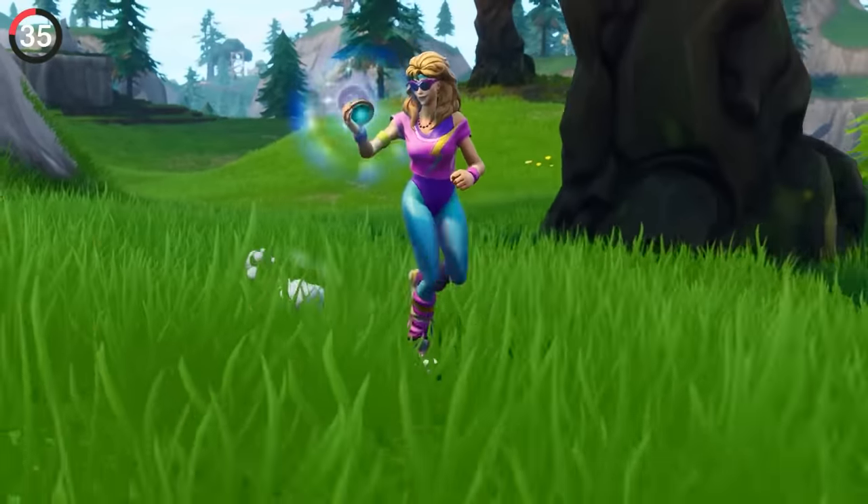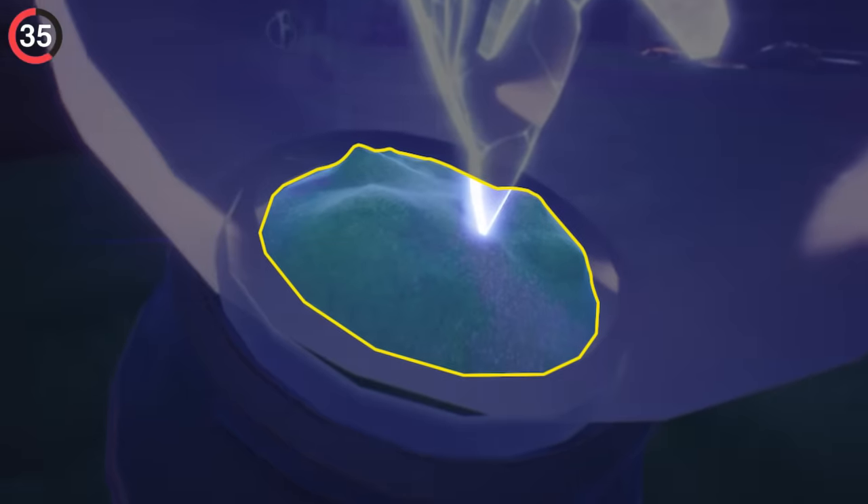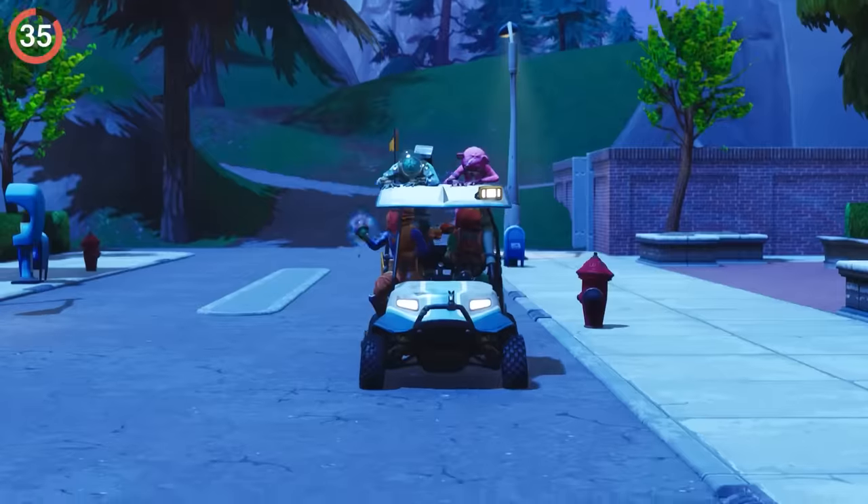There's even more detail put into the rift to go. If you look closely, you can actually see a small segment of the island, and that's because it works like a functional snow globe.